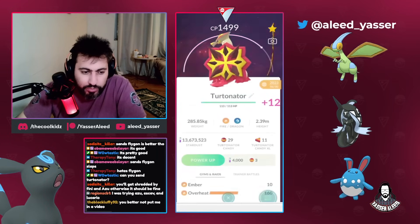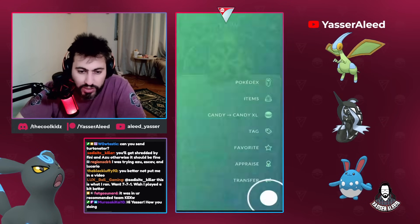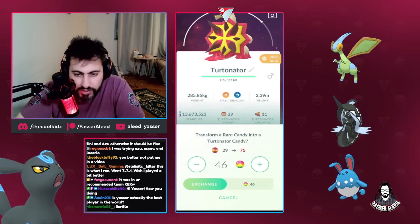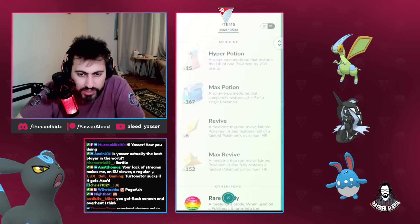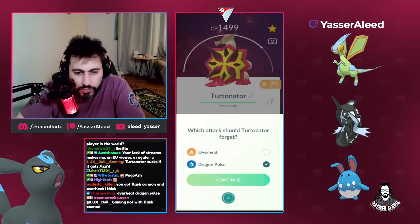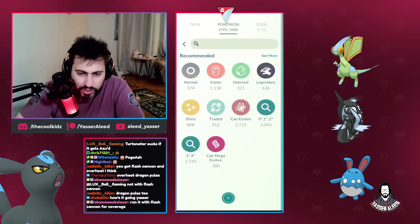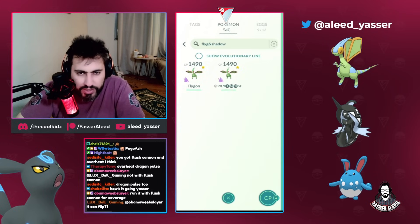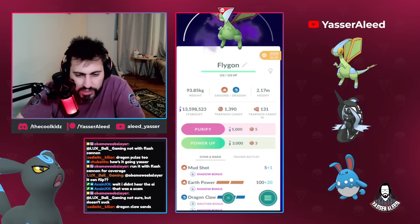Now we need to double move it because we cannot just use single move - what if we get switch locked? So we get the Overheat, get the candies, and give it a second charge move so that thing rotates. Now we give it a Dragon Pulse. I thought somehow this thing has a Dragon Claw but it doesn't actually have a Dragon Claw.